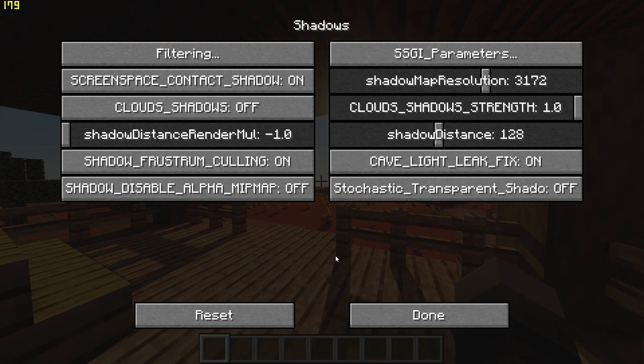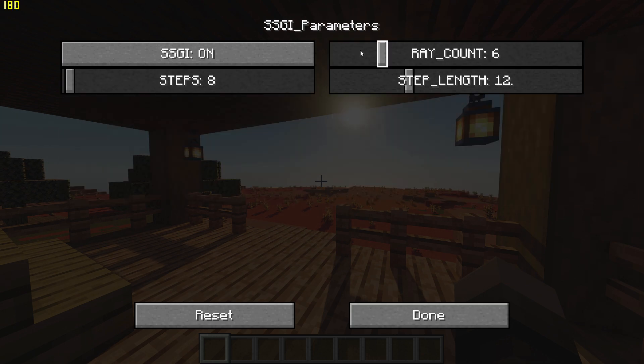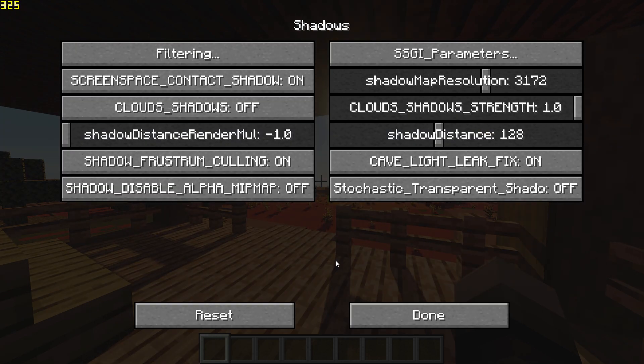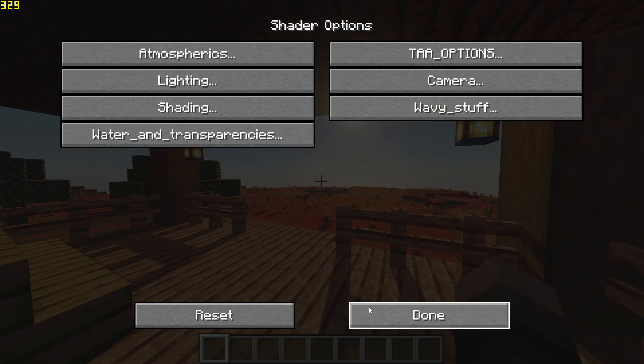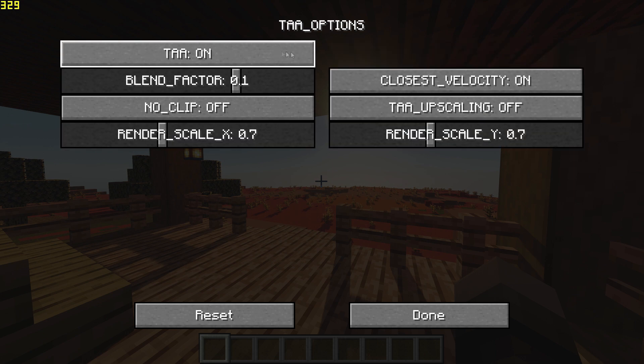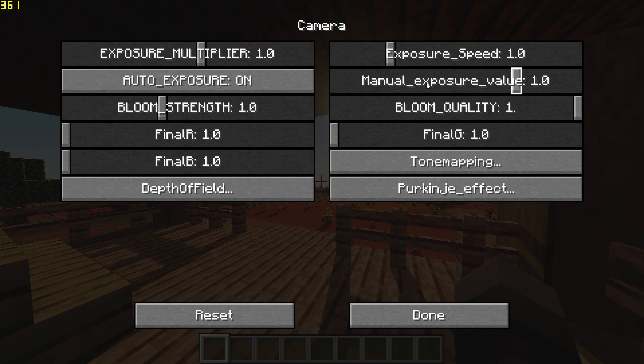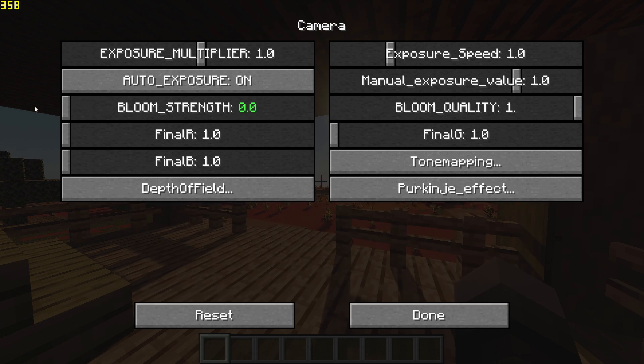Go back to Shadows, go to SSGI Parameters and turn off SSGI. Then go back, go to TAA Options and turn off TAA. Finally, go to Camera Options and turn down Bloom Strength to 0.